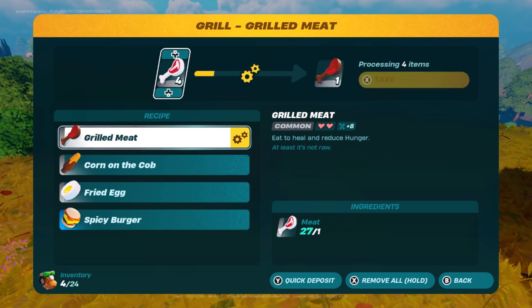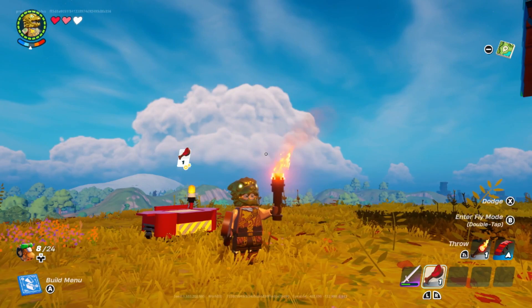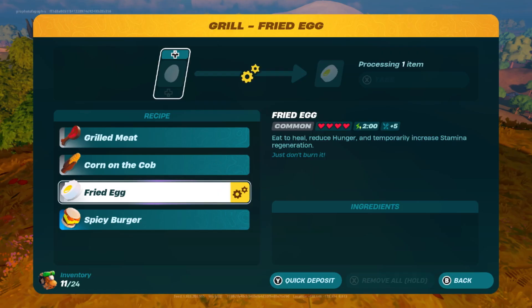Grilled meat only takes 1 meat, and you can put a stack of 30 meat to be grilled at one time. Each grilled meat recovers 2 hearts and 8 hunger, and can provide up to 2 additional hearts if you are at full health when eaten. They take 3 seconds to consume. I recommend these for filling your hunger gauge and to eat when you are at full health to maximize the benefits provided.